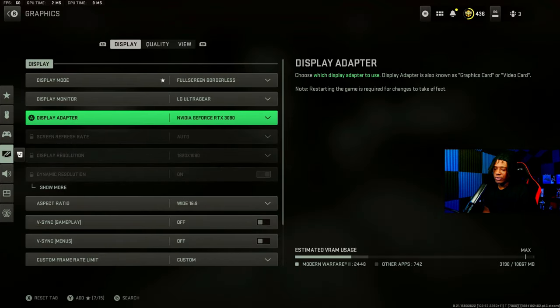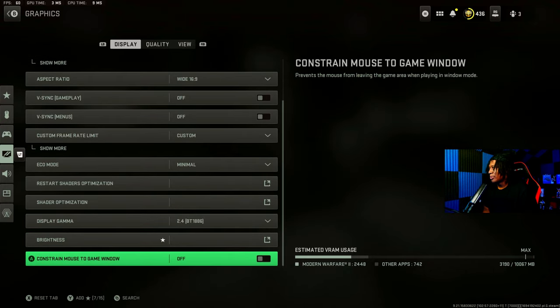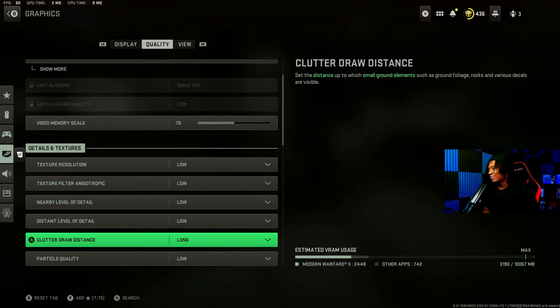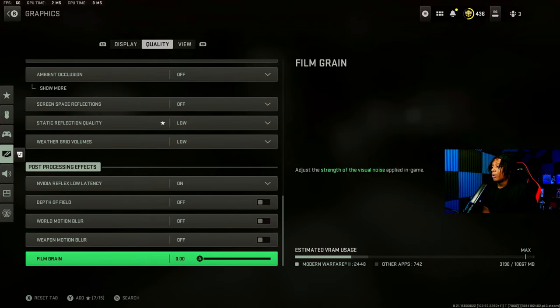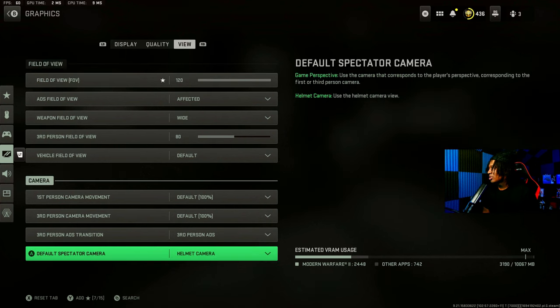Here are my graphics settings for my guys on PC. Everything is on low — this game is optimized pretty bad. And one more important setting to have faster movement in this game: you need a 120 FOV. I don't know why, but with other FOVs you feel like you move so freaking slow — that's just the way it is.